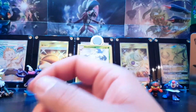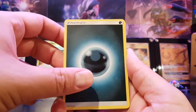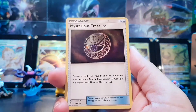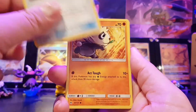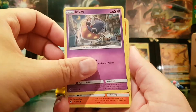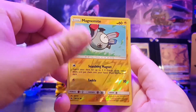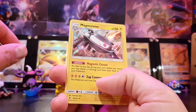Last pack of this opening — we need to hit something. We've only had a prism. Dark energy, Brixton, Mysterious Treasure, Metal Frying Pan — why did they have to call it a Metal Frying Pan? Actually it's something that begins with an N. Inkay, Fennekin, Gumi, Dupider, Magnemite. Reverse holo and — Magnazone holo!